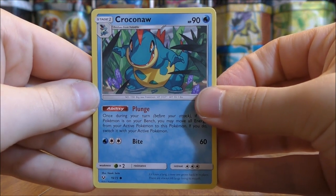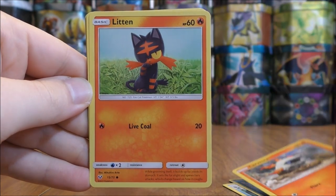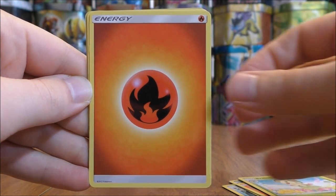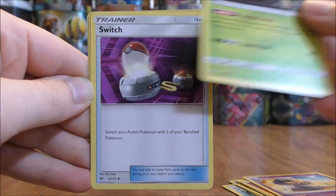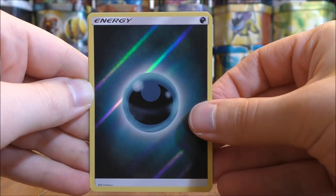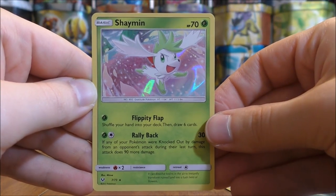Pack twenty starts with Croconaw, Purloin, Larvesta, Litten, Breloom, Fire Type Energy, Arbok, Venusaur, Switch, a Reverse Holo Darkness Energy, and the final card is a Shaman holo. I really like the Reverse Holo Energy cards in this set.